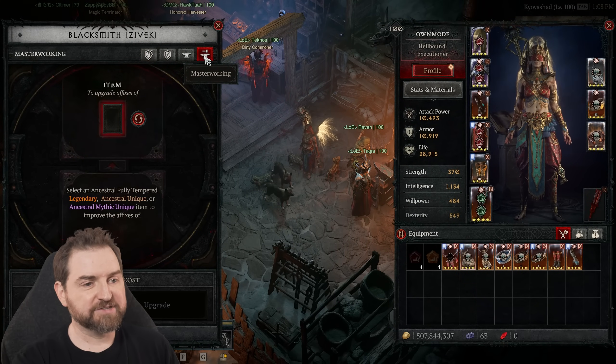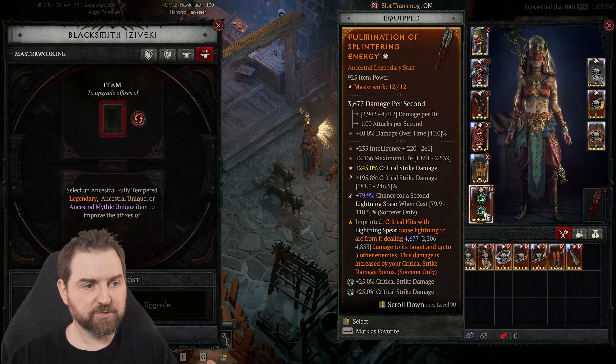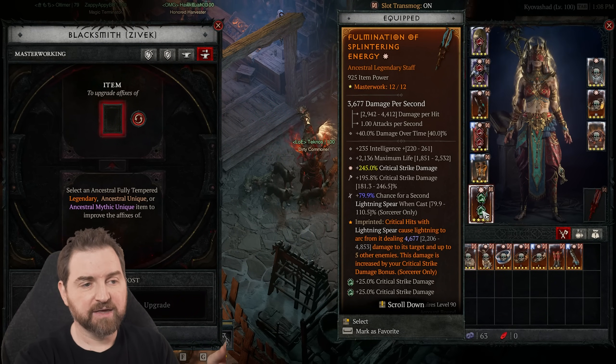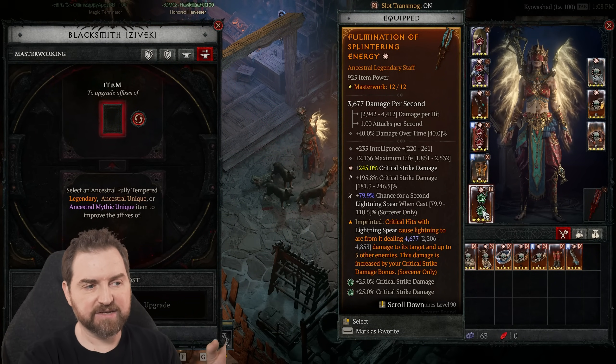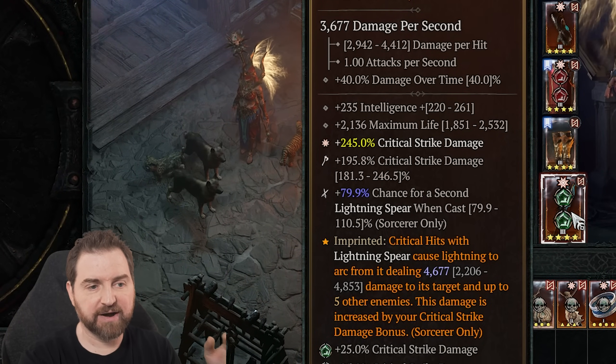If we come in here to masterworking and float over these, I've masterworked everything to level 12. Some I'm still looking at resetting, but what was different is when I was leveling, I did something I hadn't done before, but it made a huge difference all the way up — it got massive levels of power for every level I could.